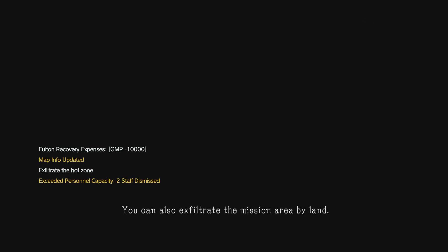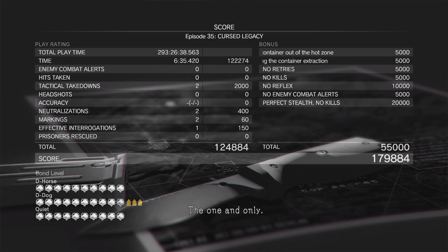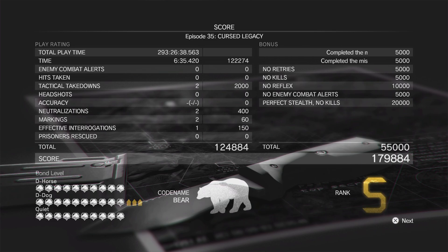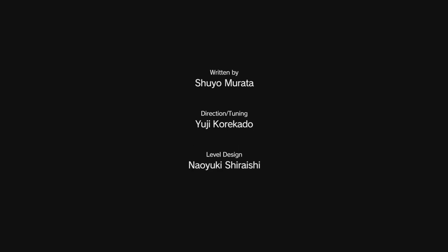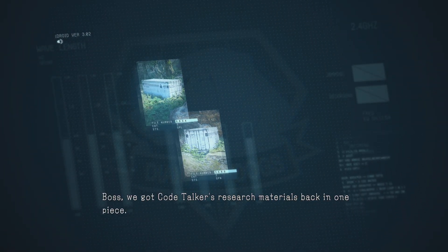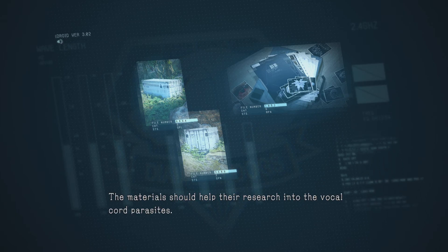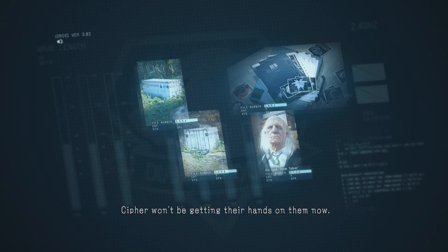Amazing. Mission complete. That right there is why you're the best, Boss — the one and only. Code Talker's research materials are back in one piece. The medical team has them under lock and key in the quarantine facility. The materials should help their research into the vocal cord parasites. Cipher won't be getting their hands on them now.